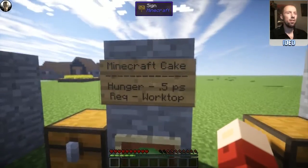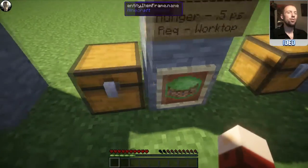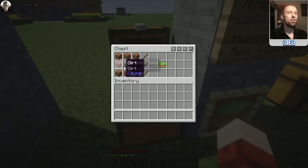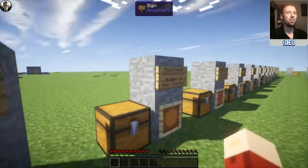Moving on there is Minecraft Cake, which restores 0.5 per slice. This one is a little bit unusual because you actually need Silk Touch to get this one. You need to get a grass block by mining the standard grass with Silk Touch to keep it as grass rather than dirt. Put dirt all the way around it — eight pieces of dirt around the centre and a grass block in the direct centre — and it'll pop you out a Minecraft Cake, which works the same way as standard Minecraft cakes.